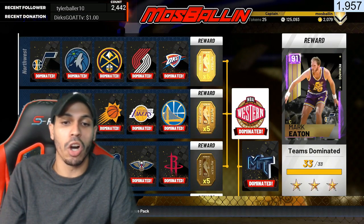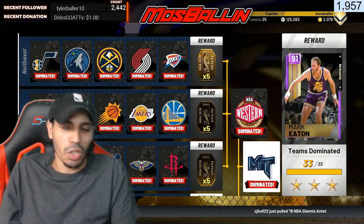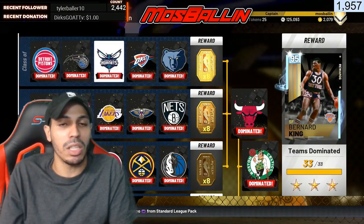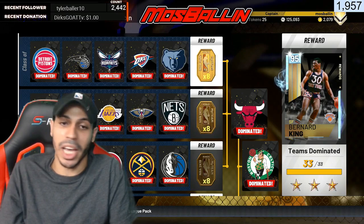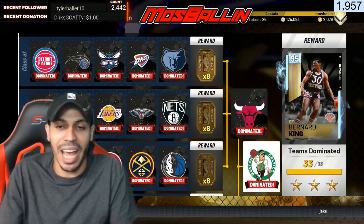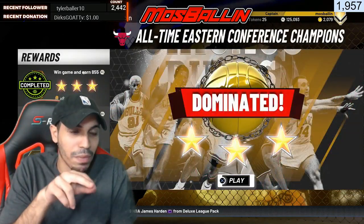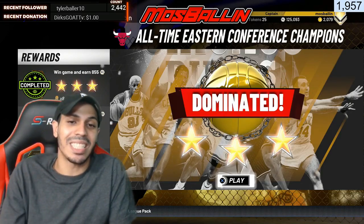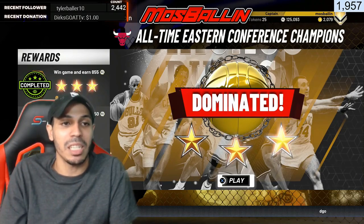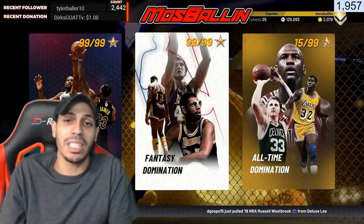Domination is more of a grind - slow and steady wins the race. When you go to Fantasy Domination, completing a division gets you eight tokens, which is more than five, so you obviously want to do that, though the games are harder. At the end of Fantasy Domination you get three tokens, five tokens, and eight tokens - that's 16 tokens pretty quickly, and 16 from each section is a good enough reward to make it worthwhile.